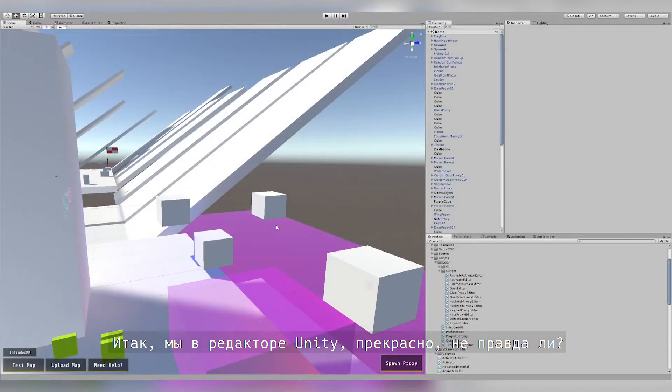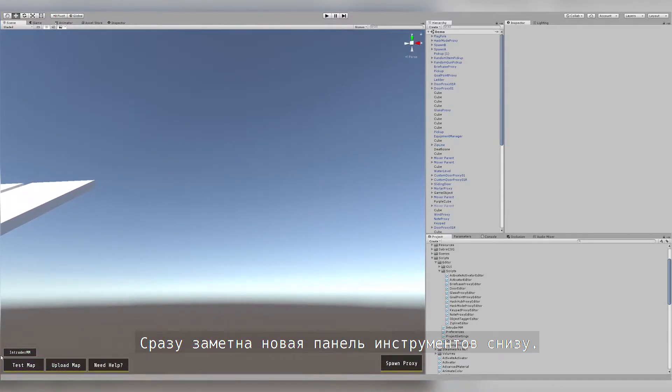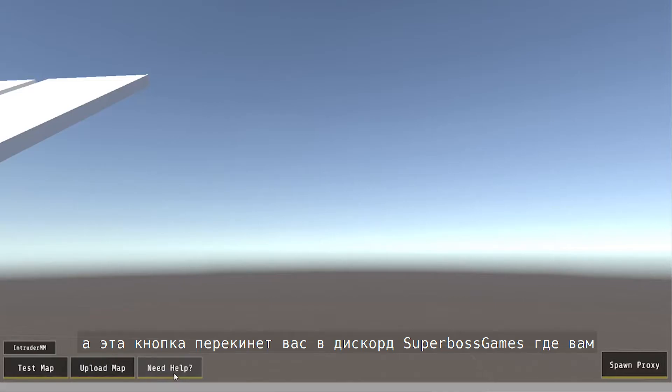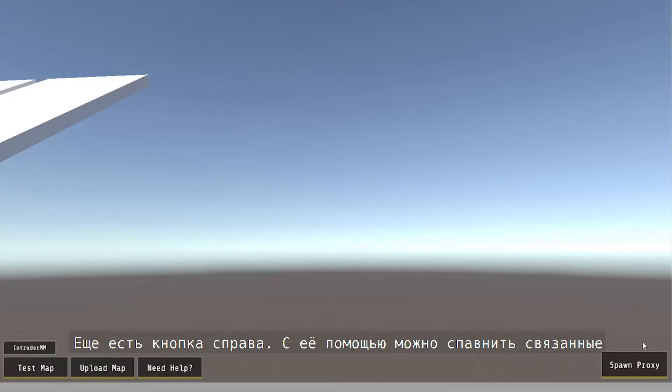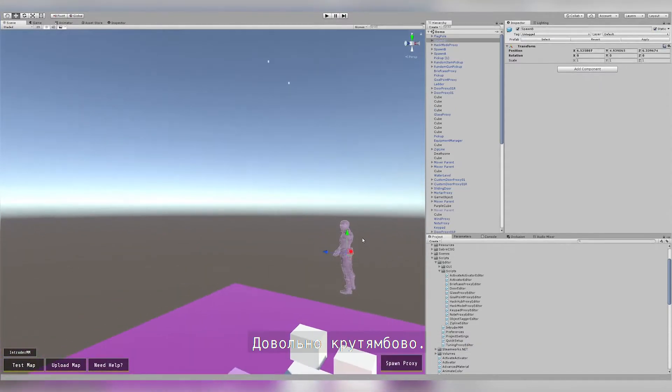As you can see here, we're currently in the Unity editor. We have a new toolbar at the bottom. You can test your map, upload your map, and if you click this button, it takes you to the Superboss Games Discord server where you can ask for help in the mapmaker chat. And then we also have this button on the very right, where you can spawn Intruder-specific prefabs, such as an Intruder spawn.